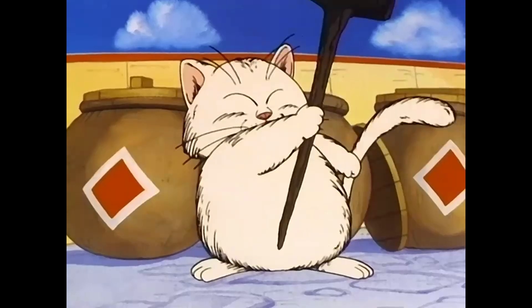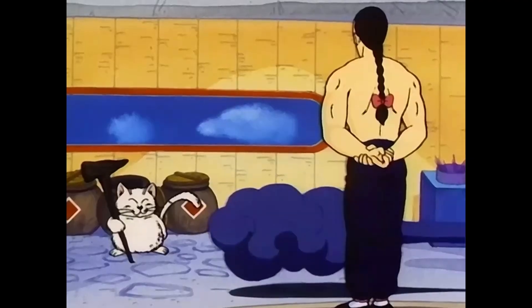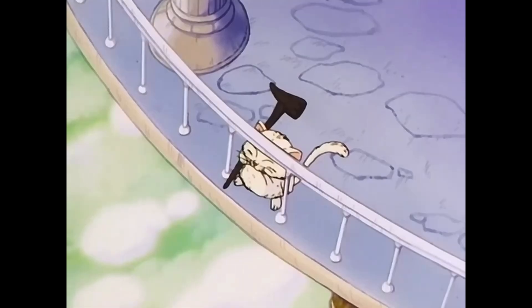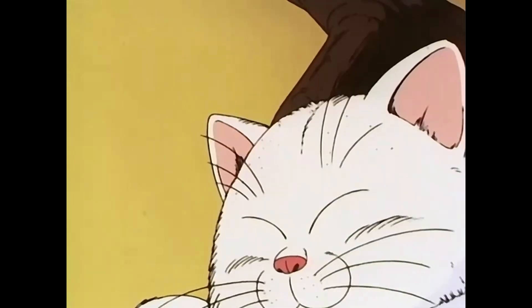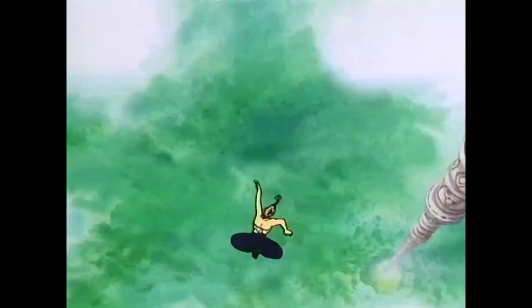There was also the Dark Nimbus cloud. This was given to Mercenary Tao by Korin, as Tao would not be able to use the regular Flying Nimbus because of his impure nature. Korin also has the ability to change the cloud from a solid to non-solid form, as seen when he made Tao fall through it.